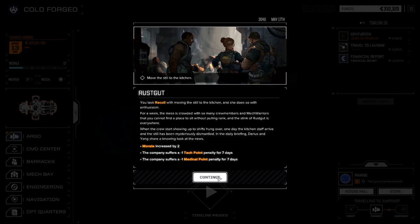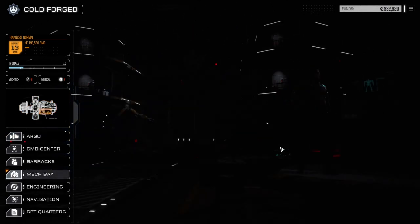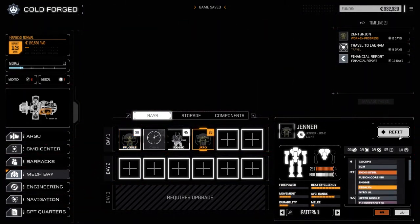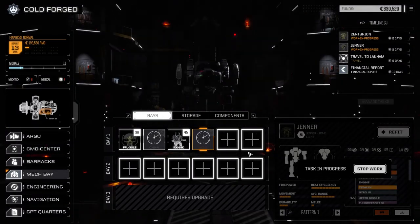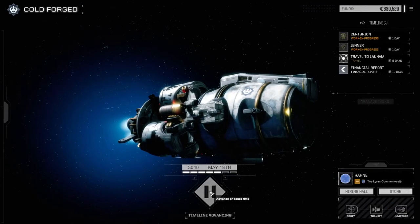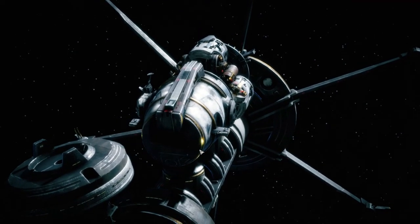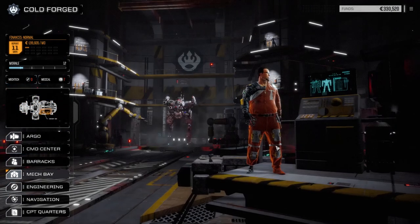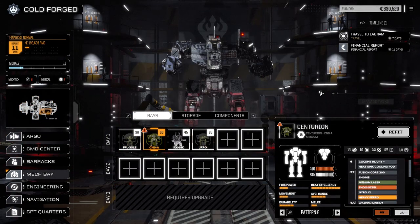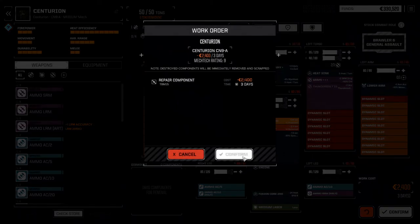Let's move the still to the kitchen. We need to look at the mech bay — let's have a look at the Jenner and fix that Thunderbolt. Actually, our Centurion took damage to his Thunderbolt last mission too, so let's repair that — two days, 1.8, not bad. Now we've got a still in our kitchen. When we get to Lanham we're going to check the store. Those medium laser double pluses were a good addition — plus 10 damage, plus 2 heat. As much as I like to say they've been helping out, we haven't really been hitting all that often with them. We do have a backup Thunderbolt now after that last mission, which is great just in case we lose this one.